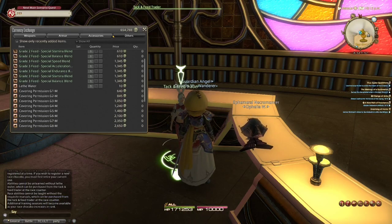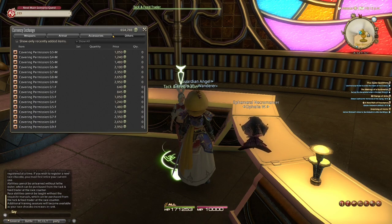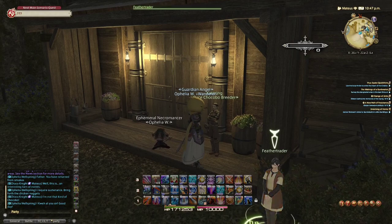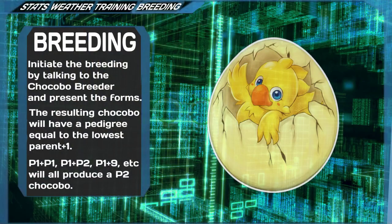At this point, you can choose to do one of two things: either buy another grade 1 chocobo and train them until rank 40 and do the same, or you can buy a covering permit at the MGP vendor in the chocobo square. These permits create a randomly generated one-time-use covering permission for the pedigree, grade and gender of your choosing. I recommend buying a covering with decent stats. You then head to the chocobo breeder in Bent Branch Meadows, where you choose the permits you'd like to use, one of which must be a retired chocobo registration form. When this is done, the breeding will begin and after roughly 30 minutes, a brand new chocobo will be ready for registration. The pedigree of the resulting offspring is determined as: the pedigree of the lowest-pedigree parent plus 1. This means that a P1×P1, P1×P2, and P1×P9 breeding will always result in a pedigree 2 chocobo.